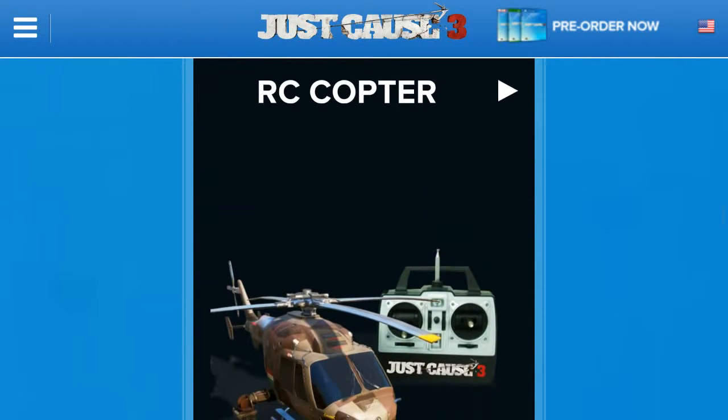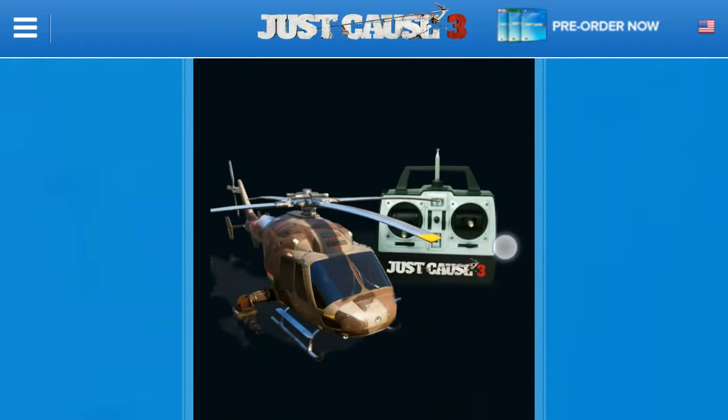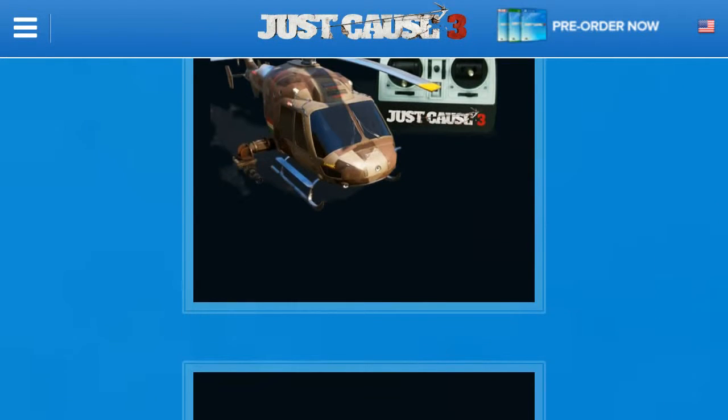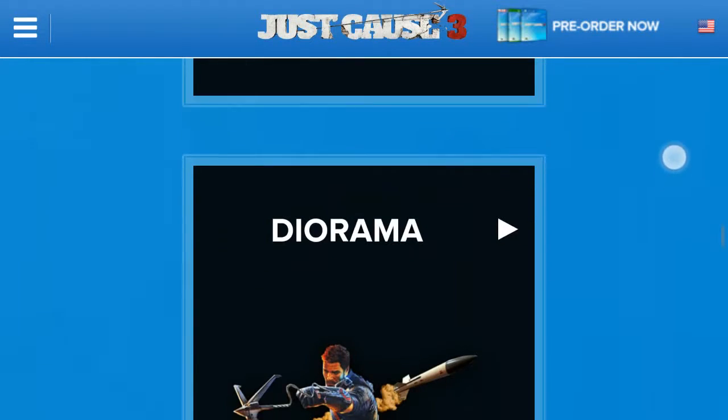This one's really interesting — it's an RC helicopter. The remote says Just Cause 3 on it, and it'd be nice if the helicopter has something that says that as well, especially if it's a model unique to the game. That would be a cool thing. The RC helicopter is a huge thing, though I'm not sure how the price will scale depending on which items get voted in, and I'm not even sure if the winners of this poll will actually become the items.